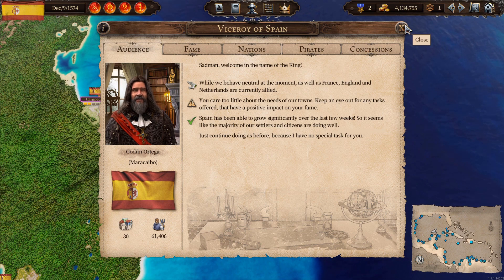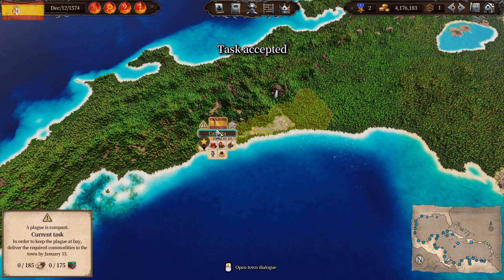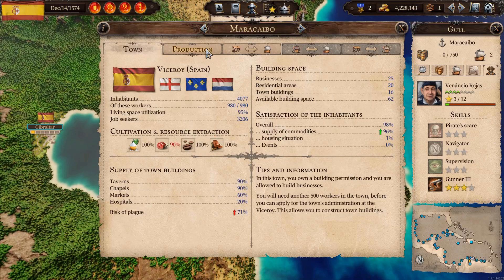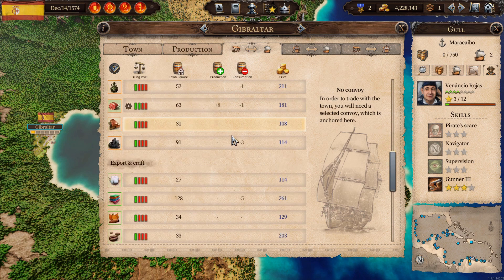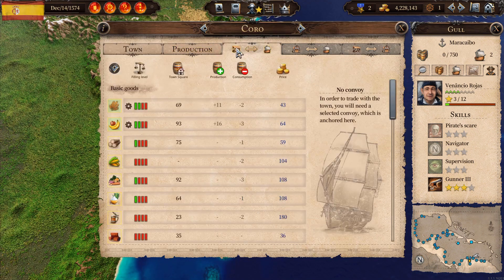We've got quite a few fame points. The king's message says I care too little about the needs of the townspeople and I should look for tasks with positive impact on fame. I've been doing that with the free ships. So let me accept these tasks — I've got to give them wood and clothes, which should be manageable. Let me check how much is in production. Together these two towns could do it, but I need to find somewhere cheap to buy from.